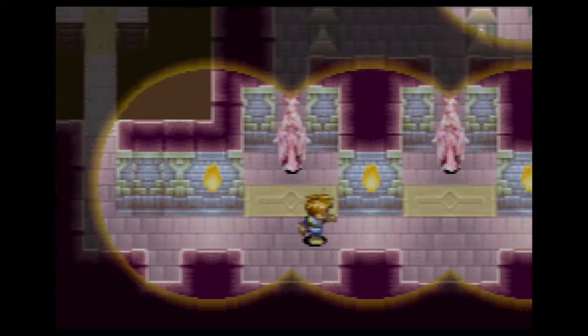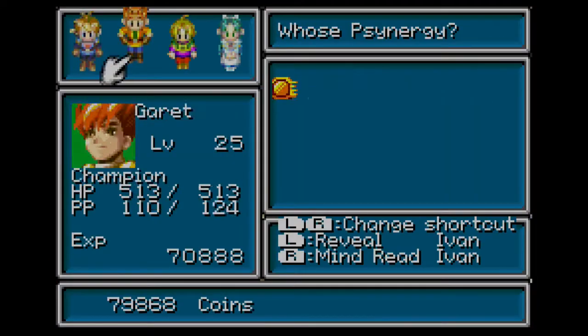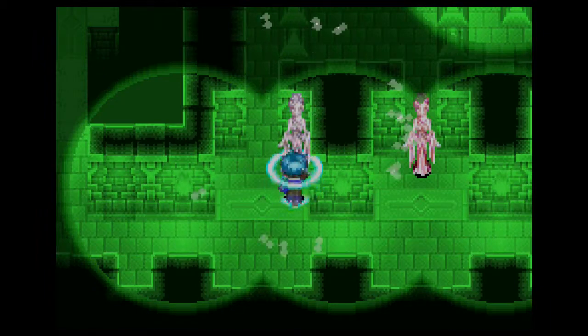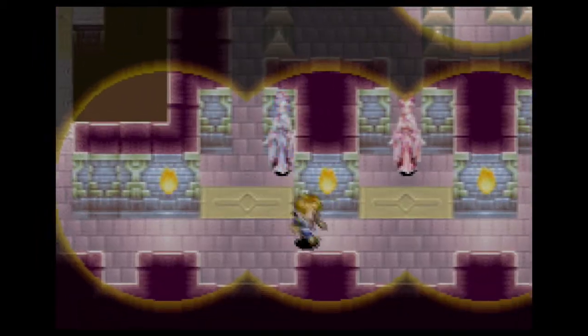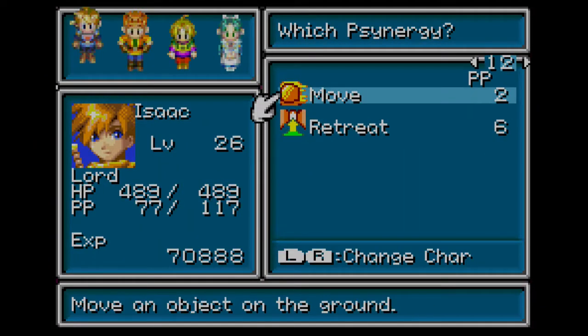It's the room with the statues. We did get one treasure here — we got the sleep bomb when we halted the lady here. So we want to try to get all the treasures now.